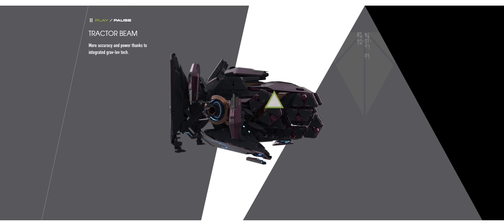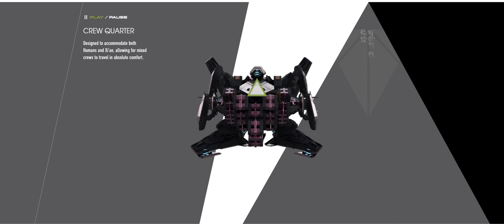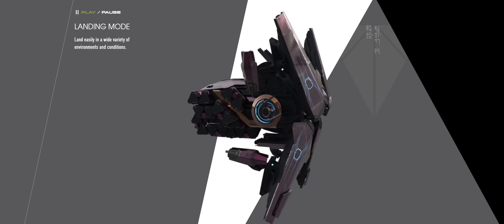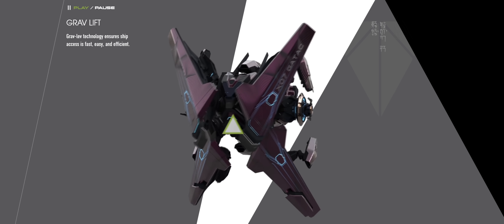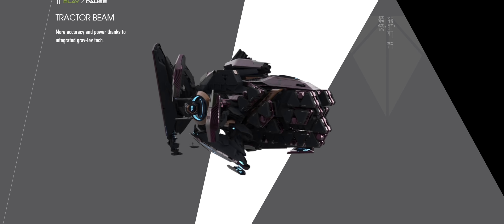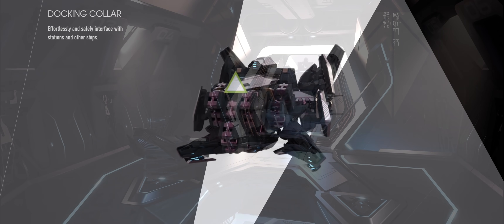The ship mostly has a combination of medium and large components. Its life support, quantum drive, jump drive, computer, radar, and scanner are all single medium-sized components, while it has a single large power plant, two large shield generators, and two large coolers. It also has a single size 2 tractor beam, which is likely used to detach and connect the cargo boxes from the main body — a feature that seems to be becoming standard on new ship designs.